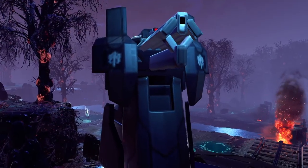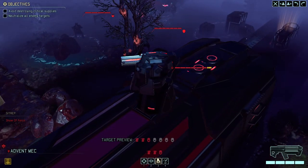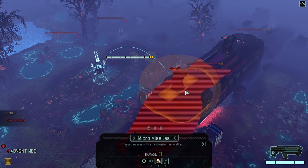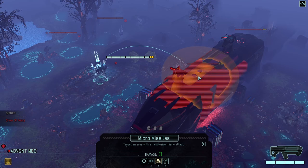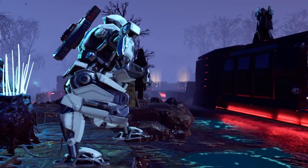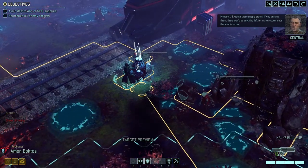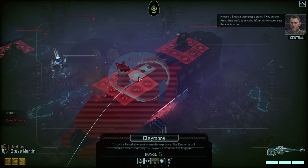We're moving just a tiny bit over — it's no longer ignoring us. And guess who is shredding them? I can't hit both but I most certainly can hit one. I think we could start — very good. Menace 1-5: watch those supply crates. If you destroy them there won't be anything left for us to recover once the area is secure.